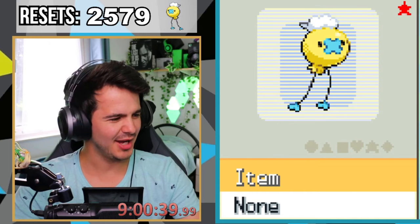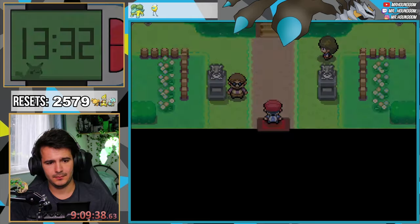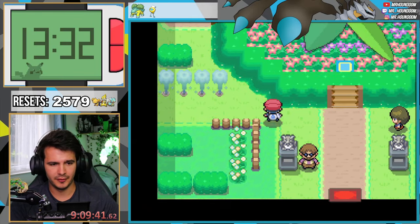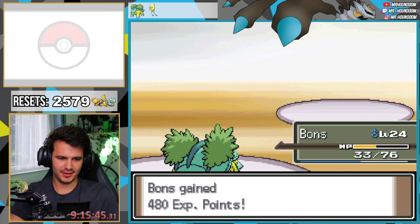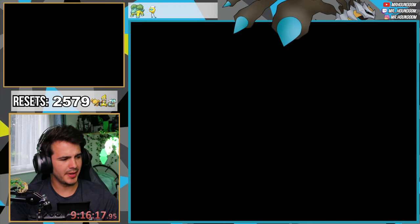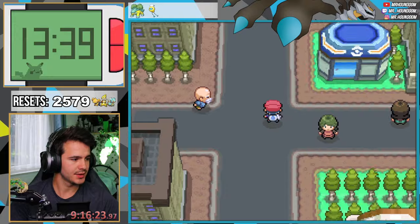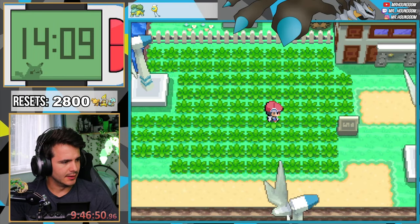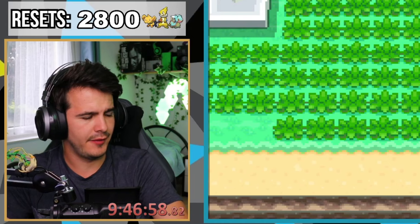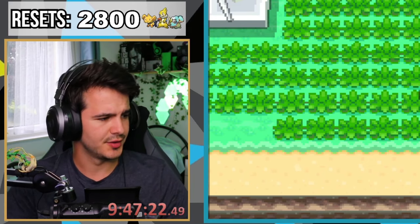Second gym badge in the bag. We're going back to Valley Windworks and try to get a shiny Weedle, Shinx, or Shellos. Actually, you know what — I'm gonna stop hunting those and just do static encounters from now on. I'm going to the Old Chateau to shiny hunt Rotom.